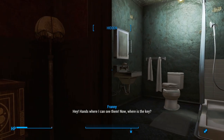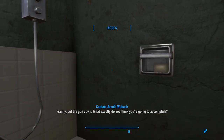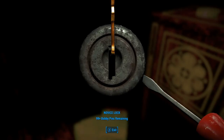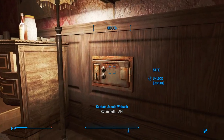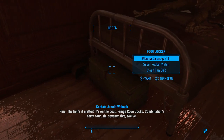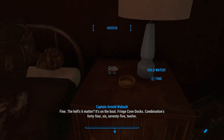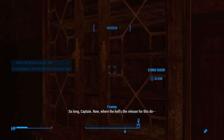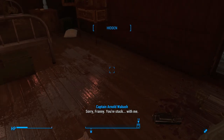Hey! Hands where I can see them. Now, where is the key? Franny, put the gun down — what exactly do you think you're going to accomplish? My job. You're going to give me that key and I'm going to get paid. Paid? The world's over. Are you really— Ah! Scream all you want, Arnie. Everyone's been evacuated — it's just you and me. We can do this all day, Arnie. Now where is the key? Fine — the hell's it matter? It's on the boat. Fringe Cove docks. Combination 44, 6, 75, 12. Was that so hard? So long, Captain. Where the hell's the release to this— Sorry, Franny. You're stuck with me.